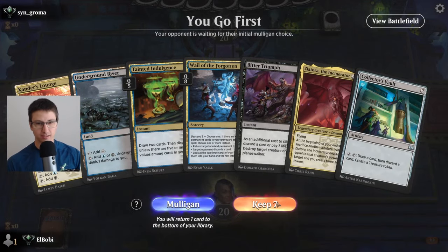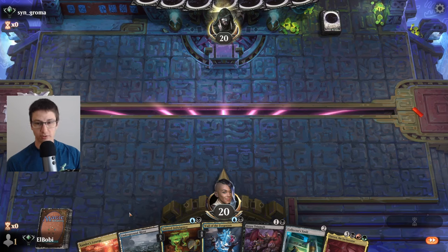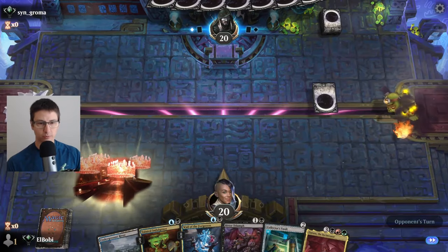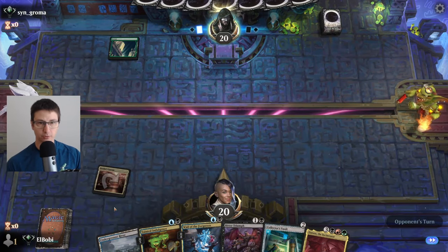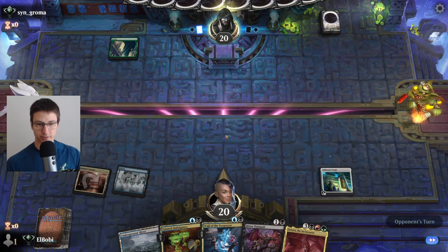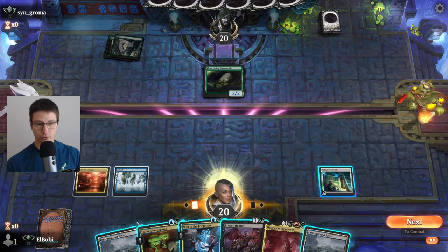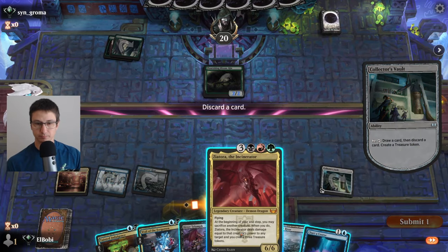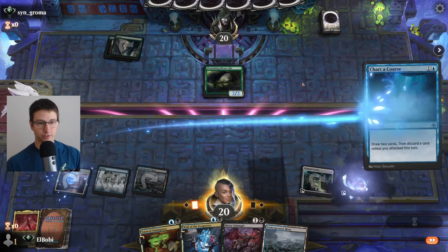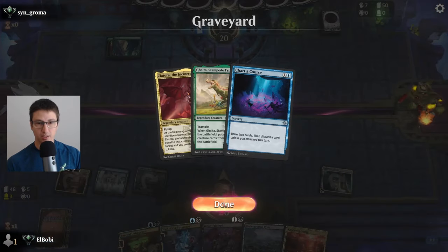We are on the play again. The matchmaker and the shuffler are in our favor today — another turn two vault on the play, this is going to be great. A little bit of removal just in case. This may go our way. Hopefully it's not Boros or Mono Red that kills me on turn four. We'll play the one that doesn't deal damage — maybe relevant next turn. Double green, so pretty sure that's where I'm going to be spending my Bitter Triumph. Let's go for a chart of course this turn. We have the cards we need in our graveyard — now we just need the push-pull.